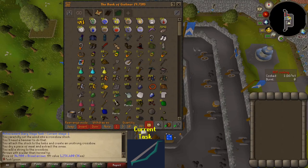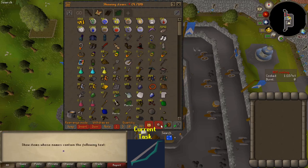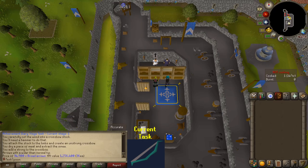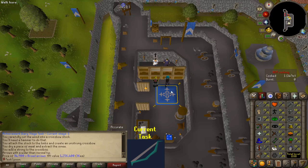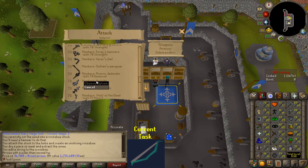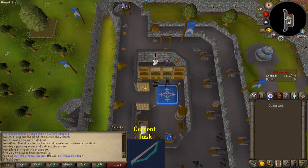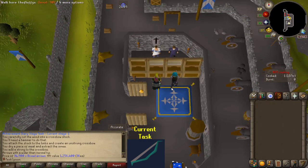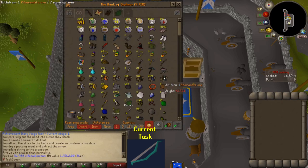An interesting benefit to doing all this: Shadow of the Storm unlocks Darklight. First you do Demon Slayer to get Silverlight, then Shadow of the Storm to upgrade to Darklight, and then you can combine Darklight with three Ancient Shards - I actually have seven of them from Slayer - to make an Arclight. I don't think I can use it yet since it requires 75 Attack, but that might be a good incentive to train Attack to 75 instead of just going all Strength, because Arclight is really good for killing Demons.